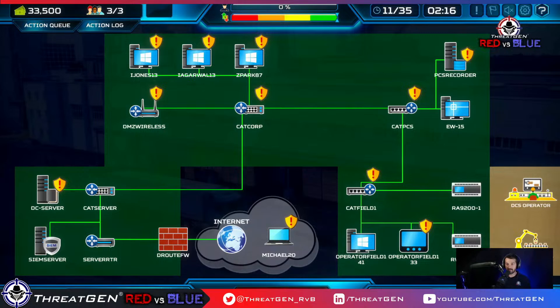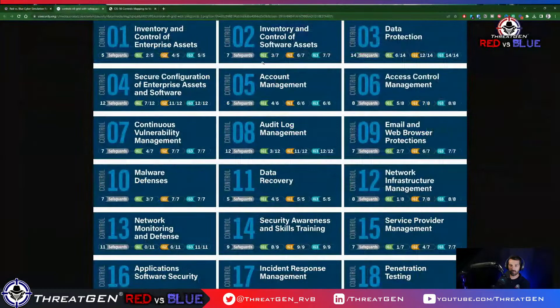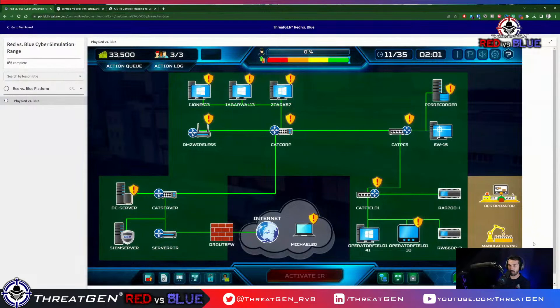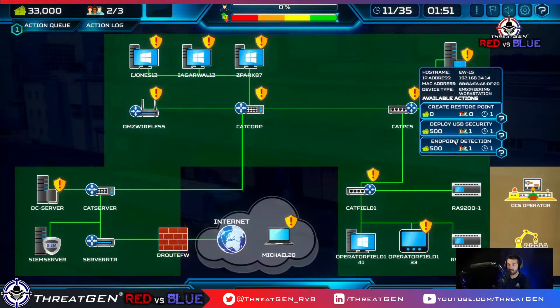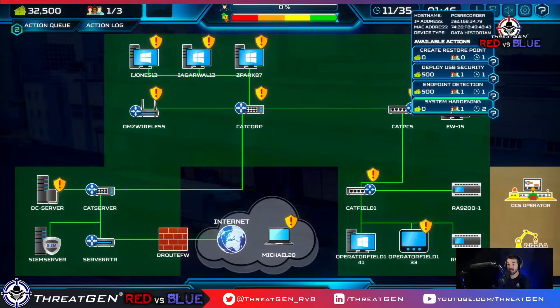Let's keep running. Malware defenses and email and web protections — malware defenses would be EDR, and that's really where I want to get going. Let's start deploying EDR on workstations, starting with critical assets — these engineering workstations. System hardening — which is secure configuration — we need to do this first, before malware defenses technically.